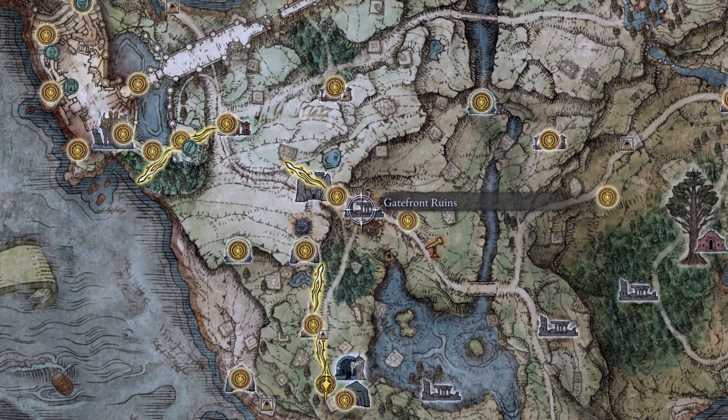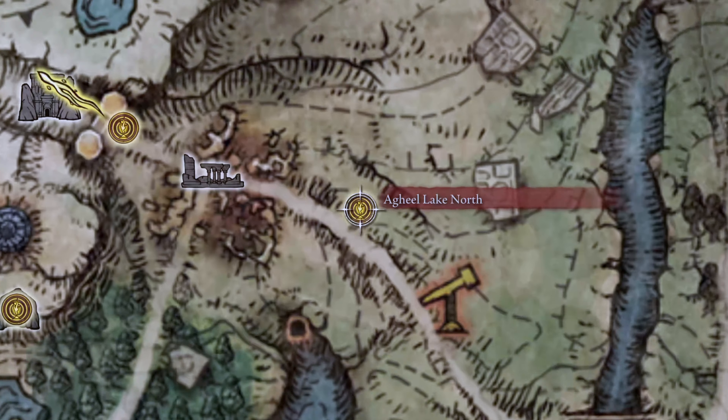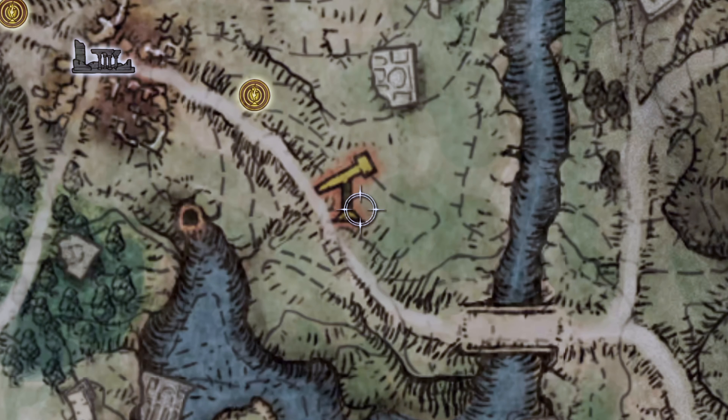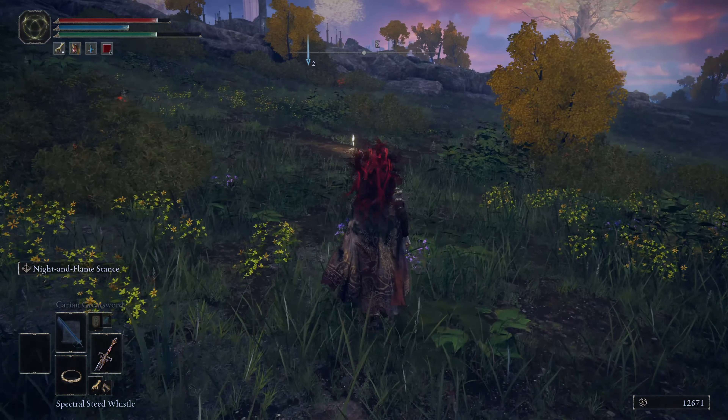When you get to the Gatefront Ruins, make a right and look for the site of grace called Egil Lake North. It'll be in between the Telescope and the Gatefront Ruins, so just search around that area and you should see some lights going to the site of grace.